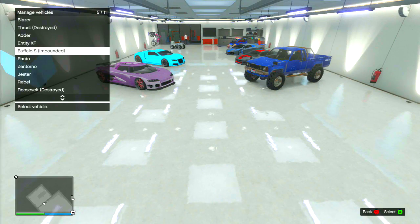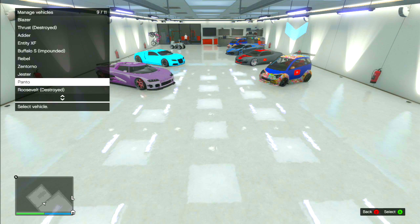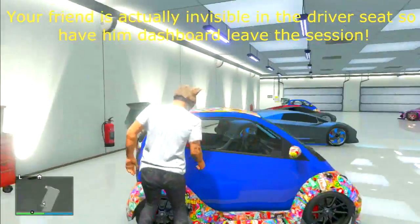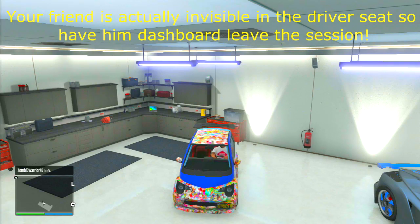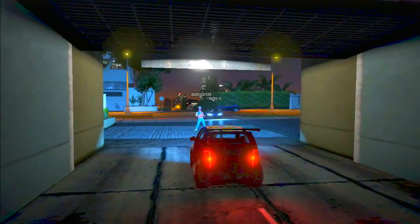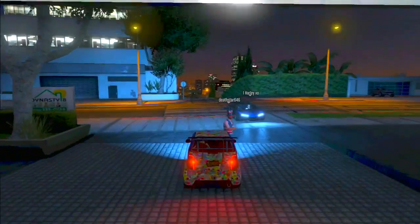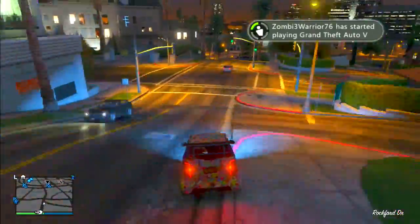As you see, I switched my Panto with the Rebel and it duplicated. Once you do that, you're going to back out of that menu. Then you're going to go over to the original car, not the duplicated one, and destroy the car that's impounded. Then go over to Los Santos Customs where you can sell the vehicle. Once you sell the vehicle, you're pretty much done. Go back to your garage and you should notice that the duplicated car is still there.